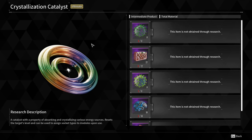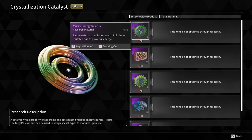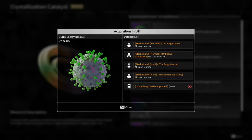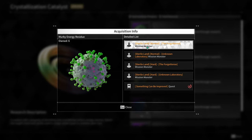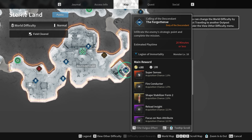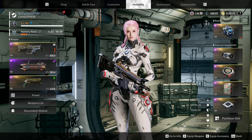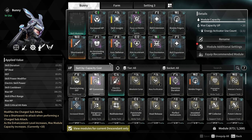The first thing to obtain is the murky energy residue — that's super easy. If you click on acquisition info, I personally prefer Sterion Land Normal, the Forgotten Stim mission monsters. I'm saying normal because normal is the fastest.